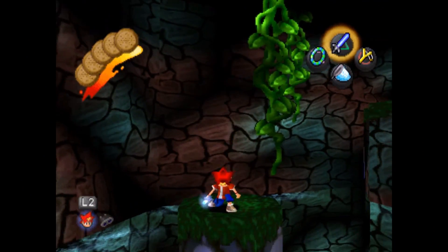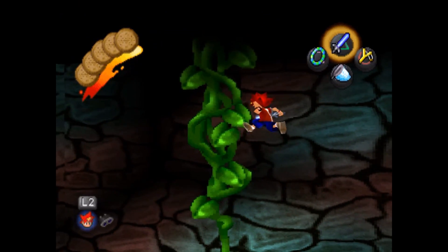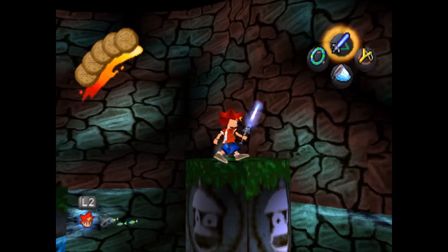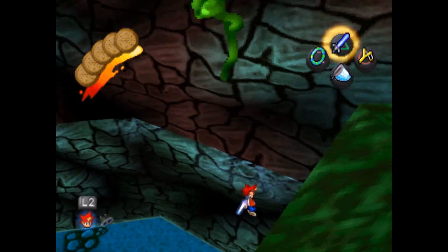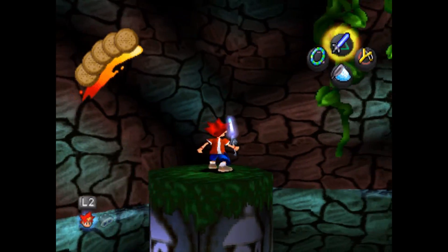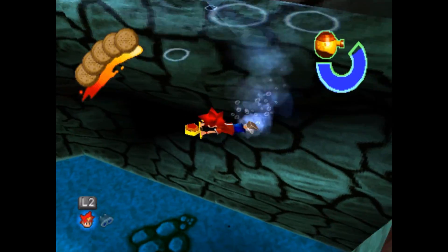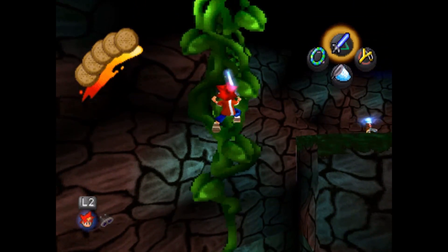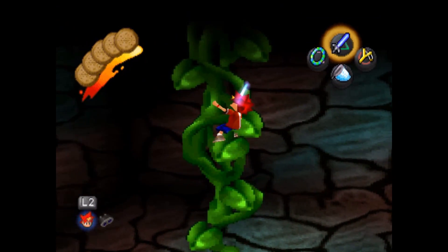These vines here you can actually climb on as poles. You wouldn't think that would be a thing, you wouldn't think that would work, but it does. The bad part is you can't really double jump — it doesn't want to work correctly on that first one or the last one. And the worst part is the angle, because the camera is a pain in the ass here. It's really hard to aim for the vine. Ape Escape 2 was like that at the poles — it hasn't changed, it's still pretty bad. The camera will always be a problem in any game, no matter what.